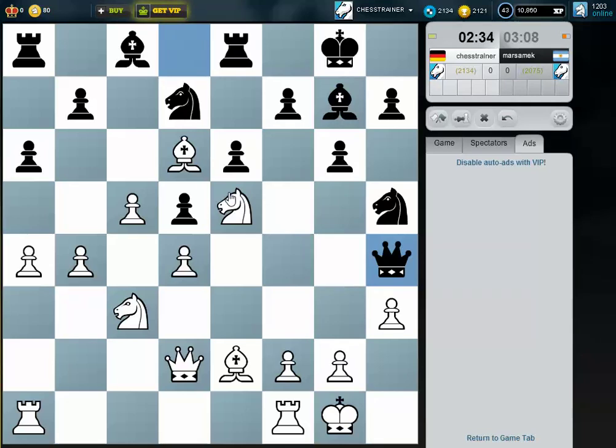Maybe it's not that bad, this move. What happens after g3? He would just take. My idea was: if he takes on h3, I can play bishop g4, and his queen is lost.